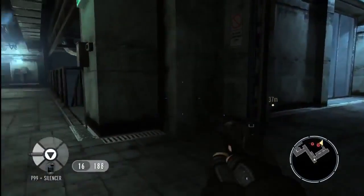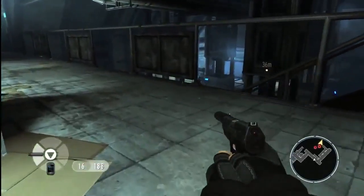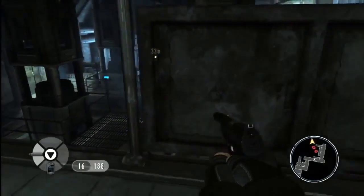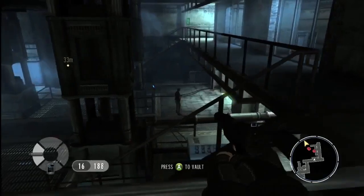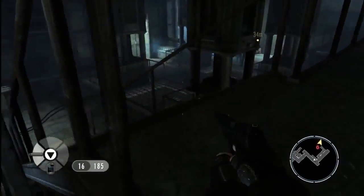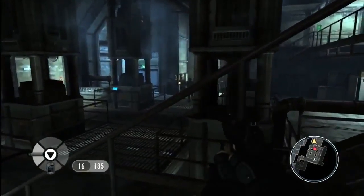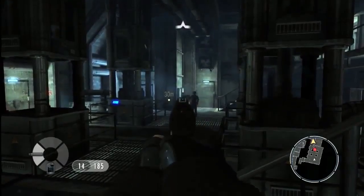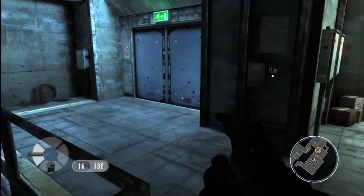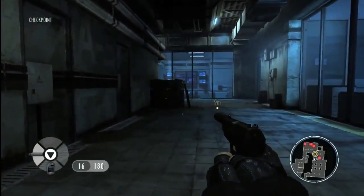We've taken down the first guard swiftly and silently — just as Bond would do in the films, gritty, visceral, and very much in your face. We take the next guy down. The other two guards have no idea what's happening, and Bond can get the drop on them. We've cleared this area without anyone raising the alarm and calling for backup. It's always in our interest to think smart and be like Bond.